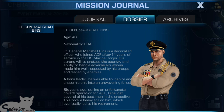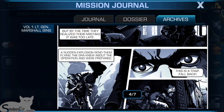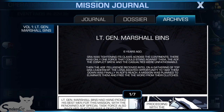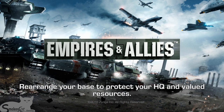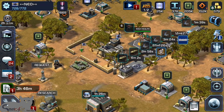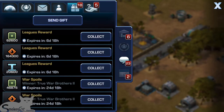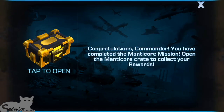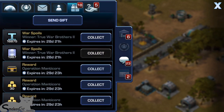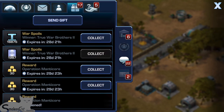Here's General Marshall and information on who he is. This is Chapter 1: Takedown. We can go back to the archives and see everything available right now. We have almost a day and a half before the next chapter begins. Let's take a look at what we got in the crates: construction boost, gold — I'll take gold — more gold and a construction boost, more gold, and a research boost. Not bad!